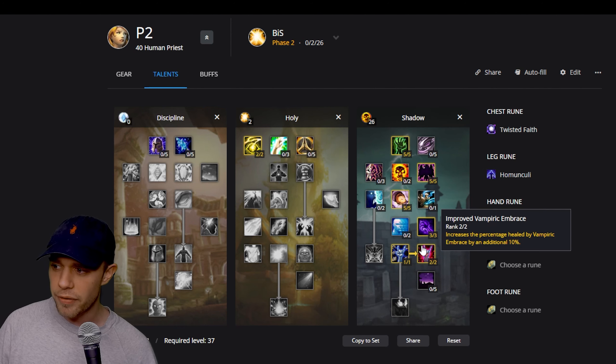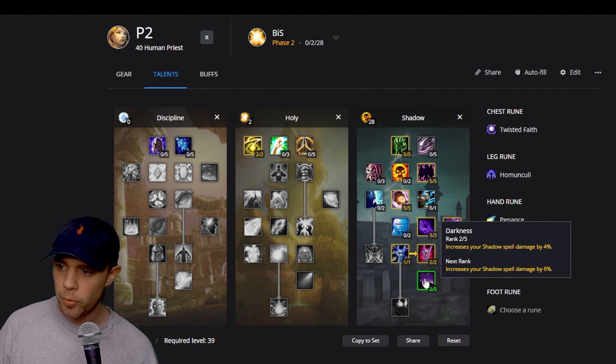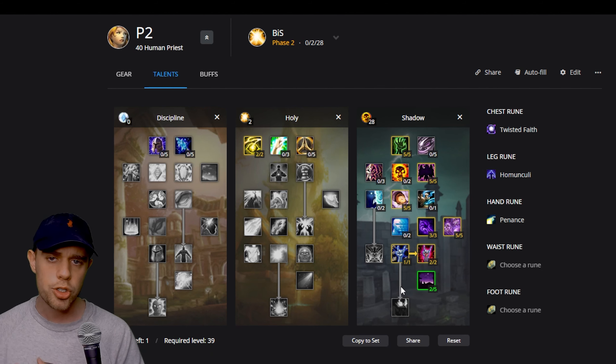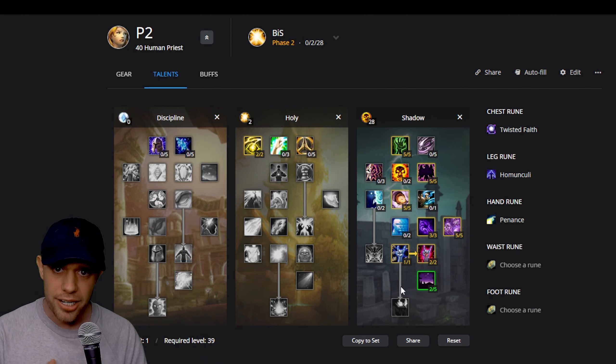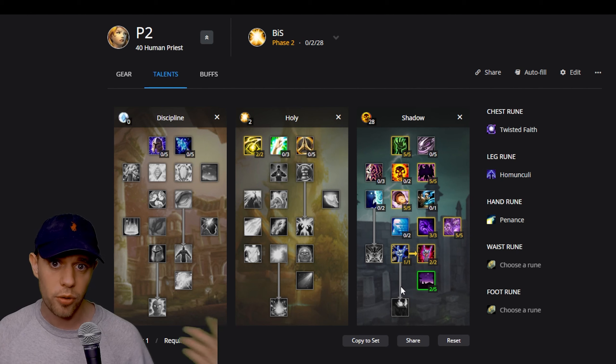We're at level 37 now, and at this point I would probably just put the last two points into Darkness. At level 40 we're going to go into Shadowform, and at that point I would swap over to the shadow priest build linked in the description below, or the healing build if that's what you're going for — I'll put those down below as well.